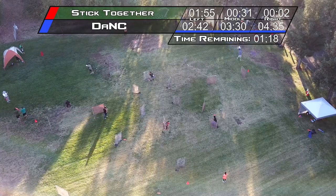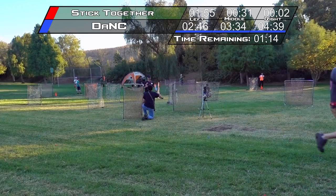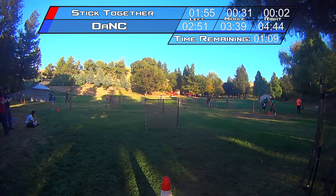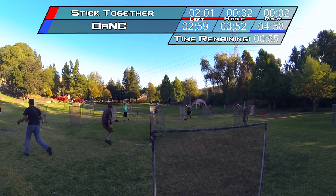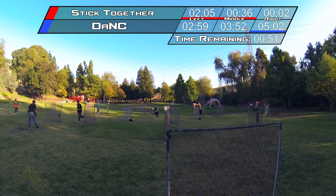Dank is just trying to dominate the field right now, pushing and not letting anyone stay behind any cover, and that really lends to Davis's play style. Kyle Hen in particular is always running and always flanking — he's pushed up front and is just a fantastic force on the field. Stick Together has also made some good pushes in this game and throughout this tournament with some really nice moments.